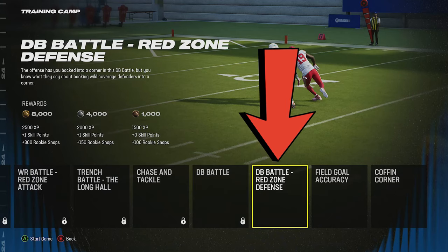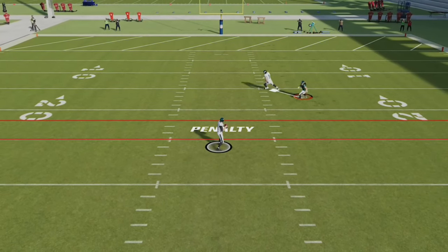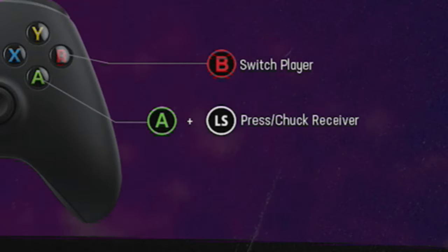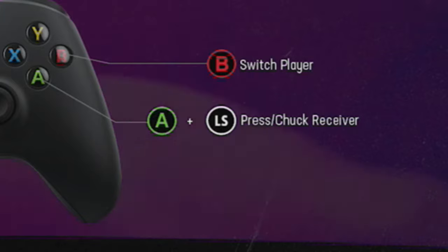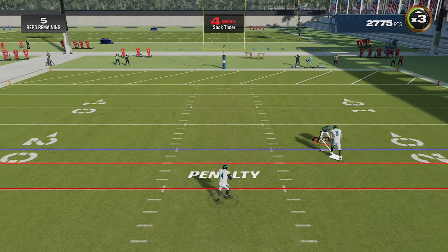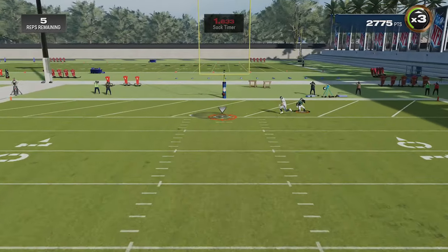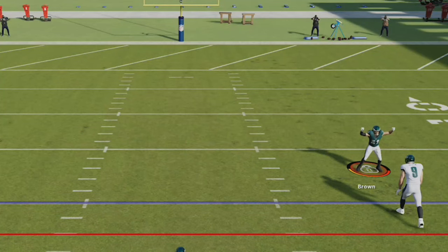DB Battle Red Zone is different though, as you cannot see the route that's being run during the play. For this we're going to use a function that not a lot of players even know exists — the press/chuck receiver function — while also holding and interfering as much as possible, since there are no penalties here and my only goal is to keep him from catching the ball.